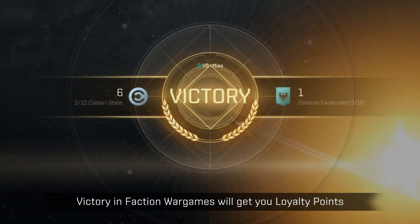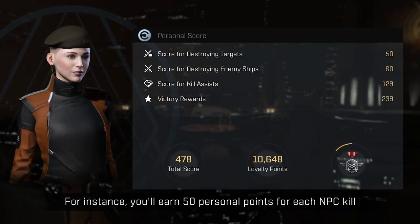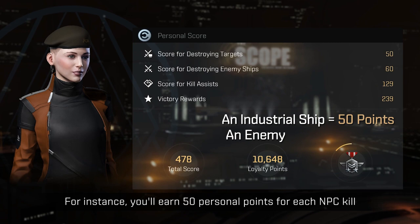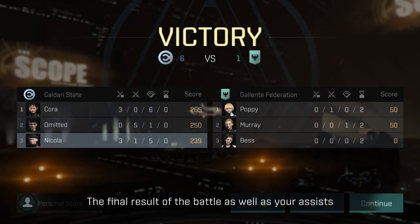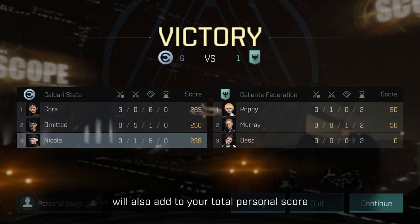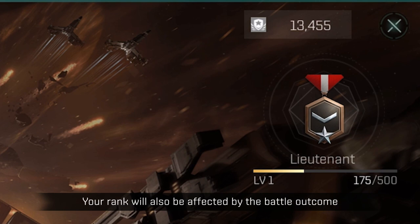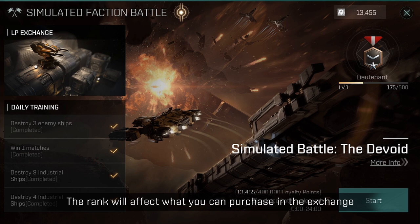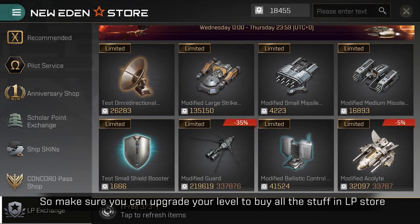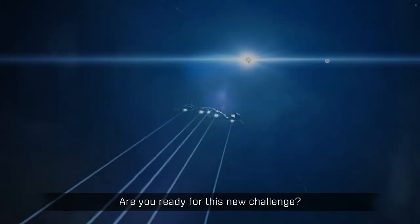Victory in Faction War Games will get you loyalty points based on your personal battle score. For instance, you'll earn 50 points for each NPC kill and 20 personal points for each player-enemy kill. The final result of the battle, as well as your assists, will also add to your total personal score. All personal scores will convert to loyalty points automatically after a battle. Your rank will also be affected by the battle outcome, and rank will affect what you can purchase in the exchange. So make sure you upgrade your level to buy all the items in the LP Store. Are you ready for this new challenge?